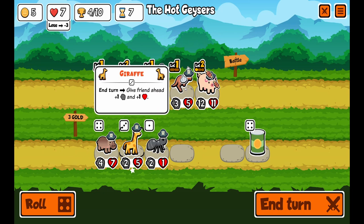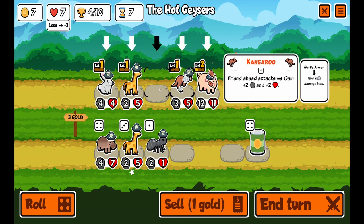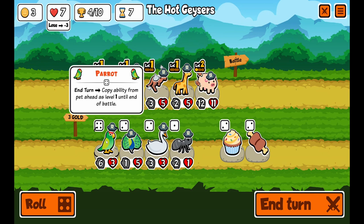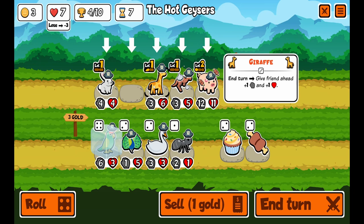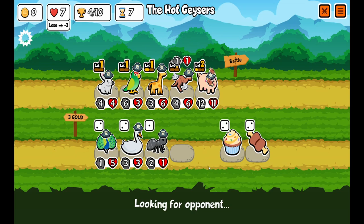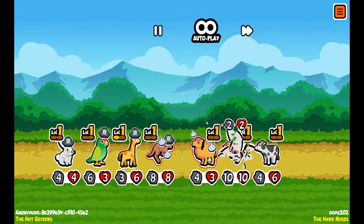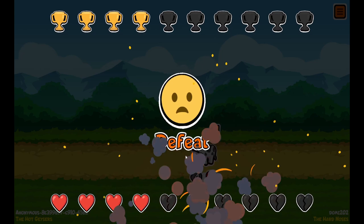Getting another giraffe, rolling, hoping for something good. A parrot could be good — actually I'm merging the giraffes. Changed my mind. I'm going to buy a parrot for the future. They have a pretty good team so I don't know — this is going to be a close one. We lost. It's fine, we're going to come back and destroy him.